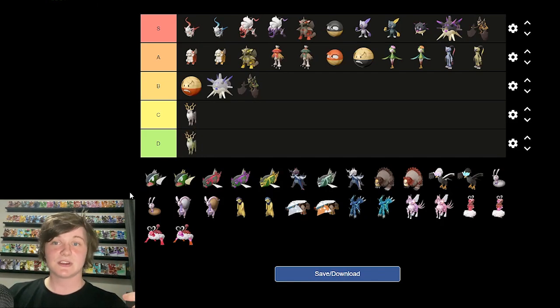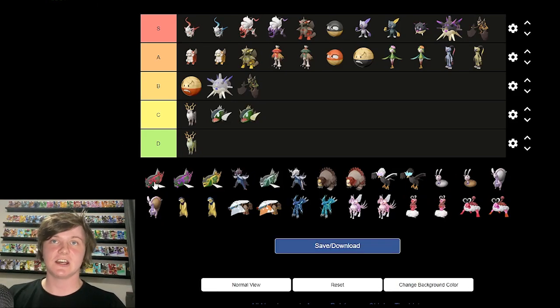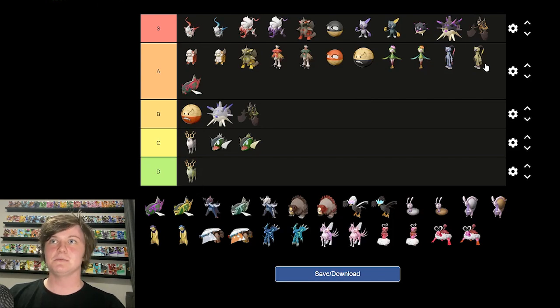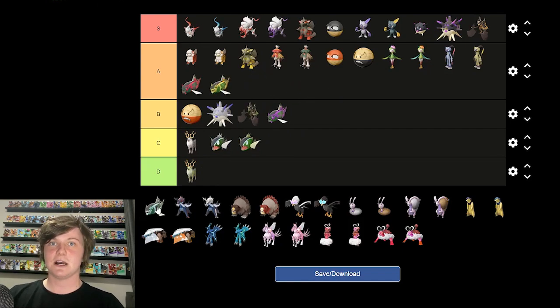Hisuian Basculin — honestly doesn't look that much different from regular Basculin. They easily could have gotten away without a new Hisuian form, although it's nice to have new Pokemon. C tier, nothing too crazy has changed. The shiny — I don't even know which one's shiny; barely any difference. Basculegion on the other hand is a really cool looking Pokemon — like Gyarados but Basculin. A tier for me — very unexpected when I first saw it in a trailer. Female Basculegion — I like the red a lot more on the male. B tier for the female, A for the shiny male, B for the shiny female.